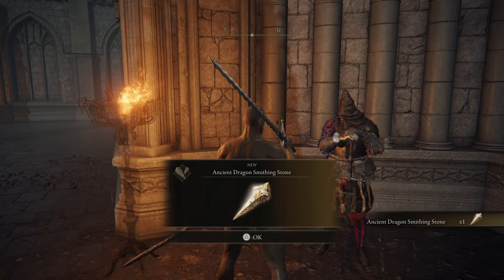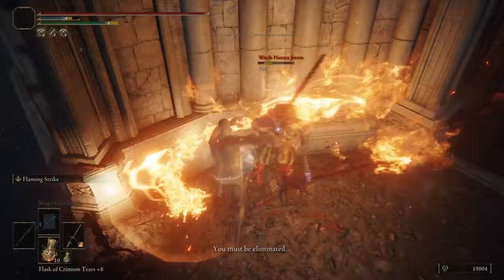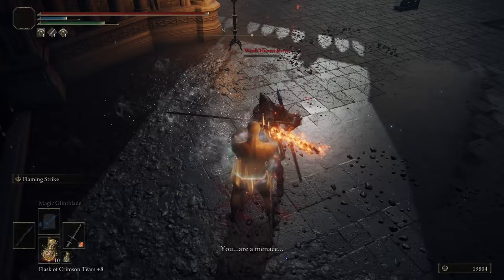Now this is where I have to do something very awkward. In order to achieve Jaren's full build, I need his armor set, but the only way to get that is to kill him. So although I wouldn't recommend doing this, I quickly took him out for this run and equipped his armor. Now I have officially acquired the entire build that Jaren uses, and all that's left to do is finish the game.